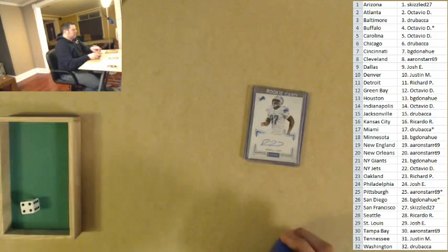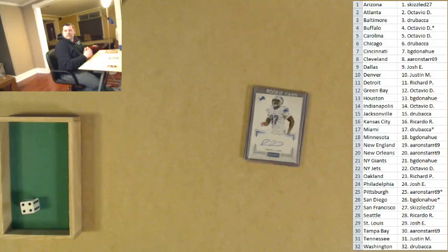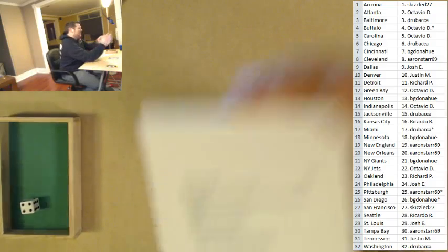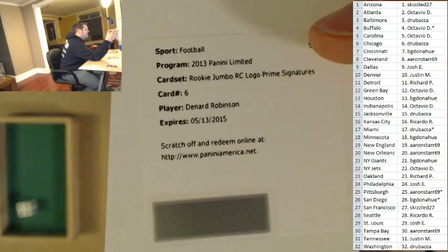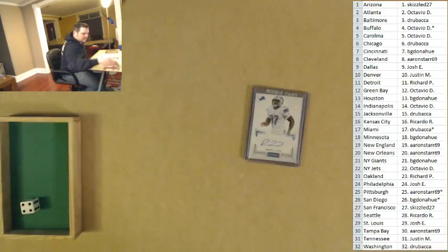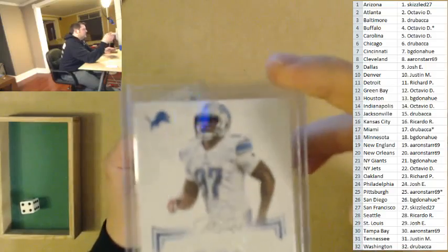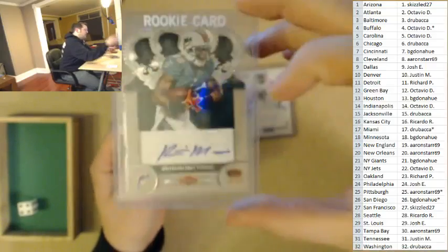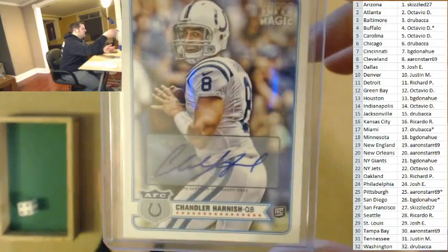For the second giveaway we're going to randomize four times. It looks like it's numbered out of 49 — that's a pretty decent hit, good thing it's a redemption. It's numbered out of 49 and it looks like it's probably one of those signed-on-the-patch kind of things, maybe — that's just guessing. This giveaway will be for a Ron Lewis numbered out of 140, a Richard Matthews, or a Chandler Harnish, and those are all autographs.